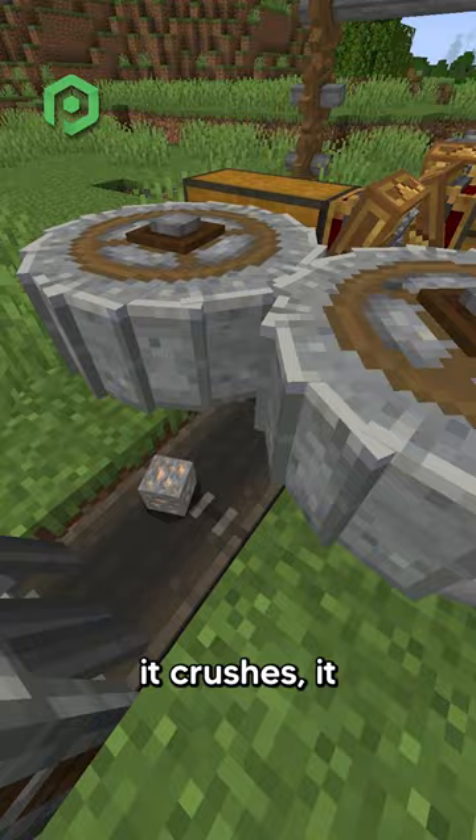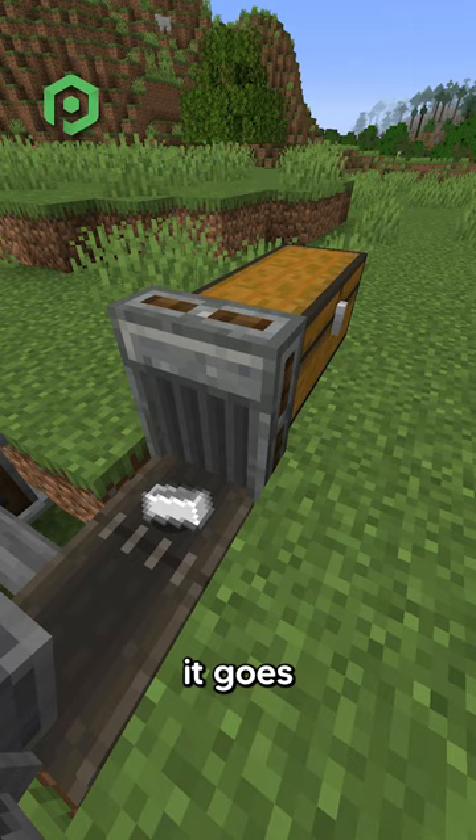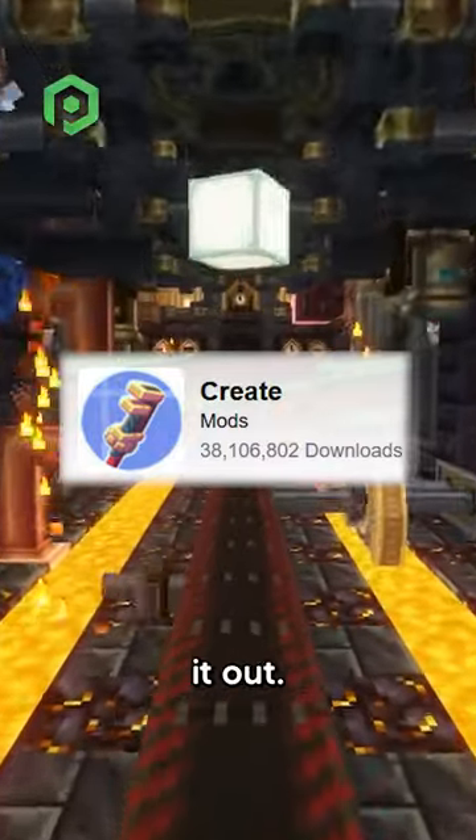You put ore in, it crushes it, filters it, washes it into nuggets, and then presses it into ingots, and then finally it goes into this chest. It's more efficient than a Fortune 3 pickaxe. There is so much you can do with this mod, so definitely try it out.